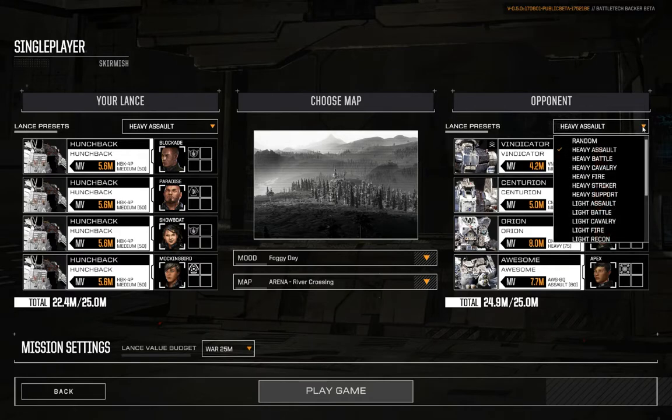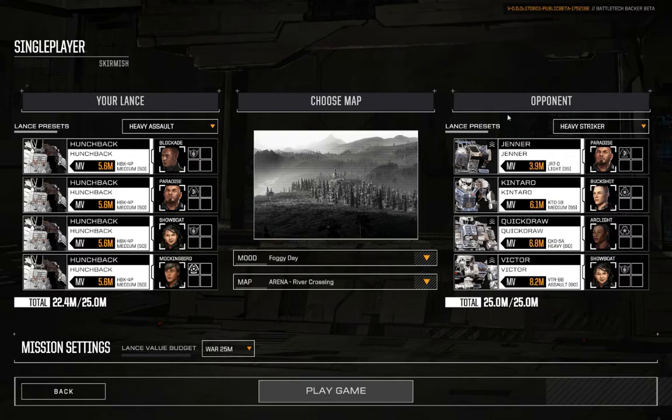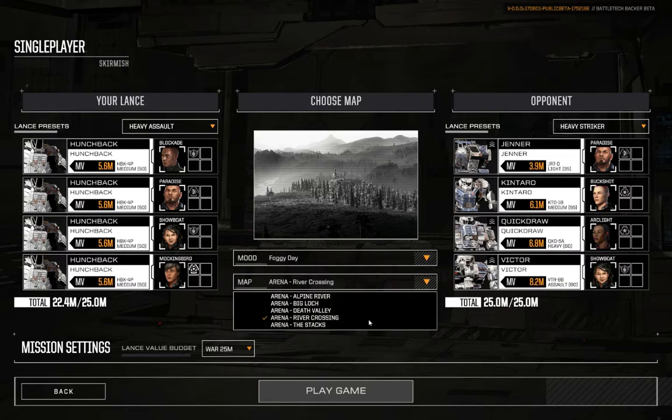On the opposite side, we're going to line them up with something big and stupid that will easily outclass our little lance here. Jenner, Kataro, Quick Draw, Victor. I feel like we may have fought that before, but let's roll that out anyway. And then as far as map goes, I've done the melee on the stacks in my original Centurion melee video and I did Death Valley — it was Death Valley for the Atlas ridiculous roll-you-over punch club episode one.